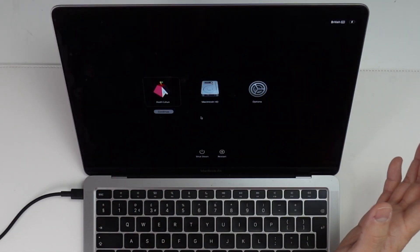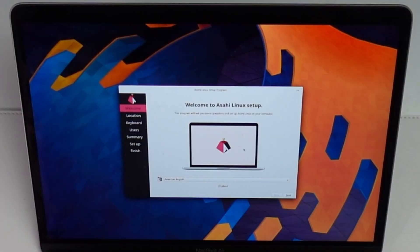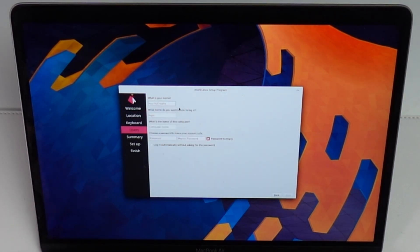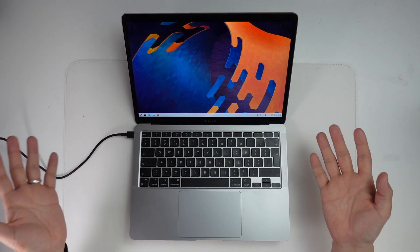Asahi Linux is the only way to run ARM64 Linux natively on Apple Silicon hardware, and this is something you can test right now. If you want to find out how to do this, please follow the link in the description for my tutorial video. The technical accomplishment that the Asahi Linux team have delivered is astounding.